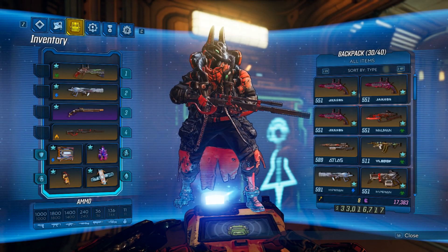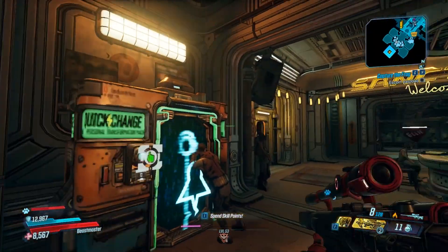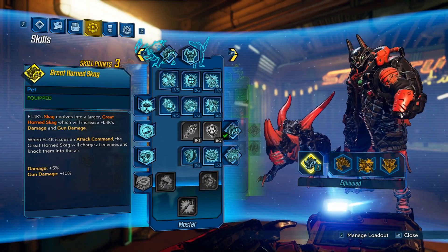Hello, welcome to another video. Today I'm going to be walking through how to spend the 3 extra skill points thanks to the level 53 update. We're going to be walking through how to spend those extra 3 skill points on various different Flak builds.